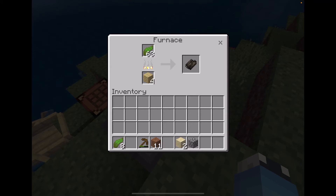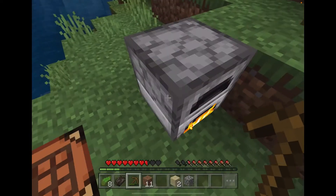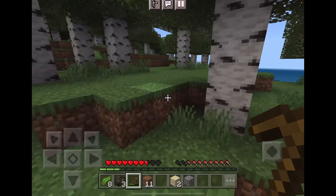Kelp will be dried — yes, dried kelp! We just have to get enough, and then to get the block you need one, two, three, four, five, six, seven, eight, nine — we need nine. So we just need nine to get the dried kelp block. I think we need more wood.